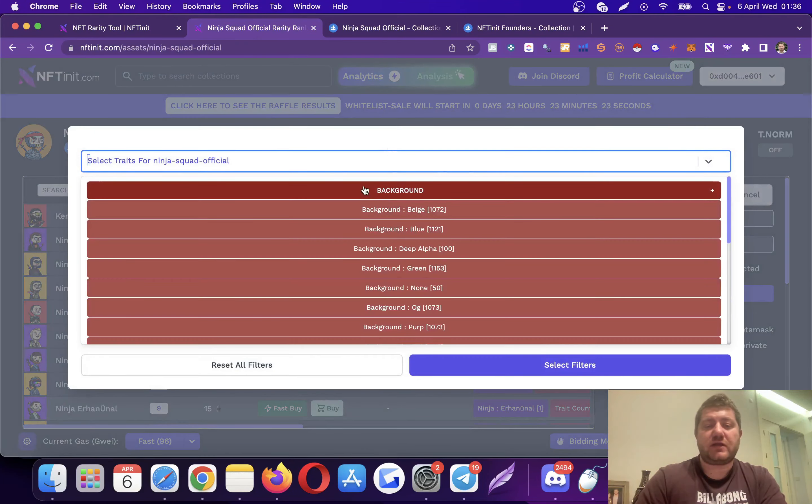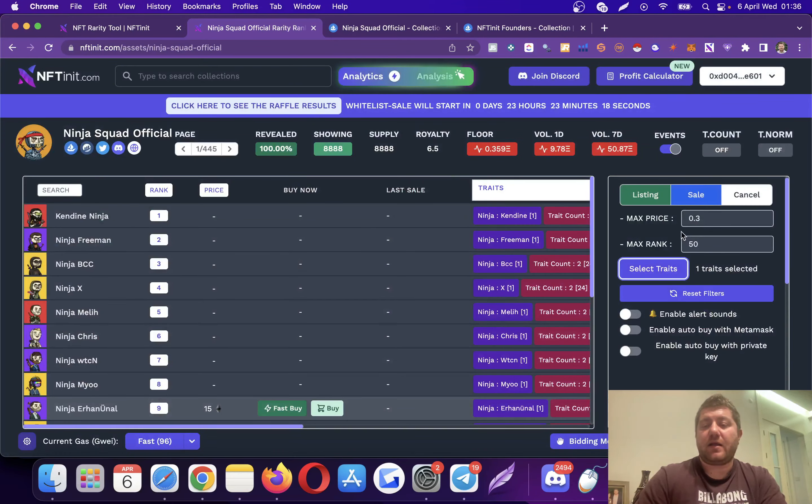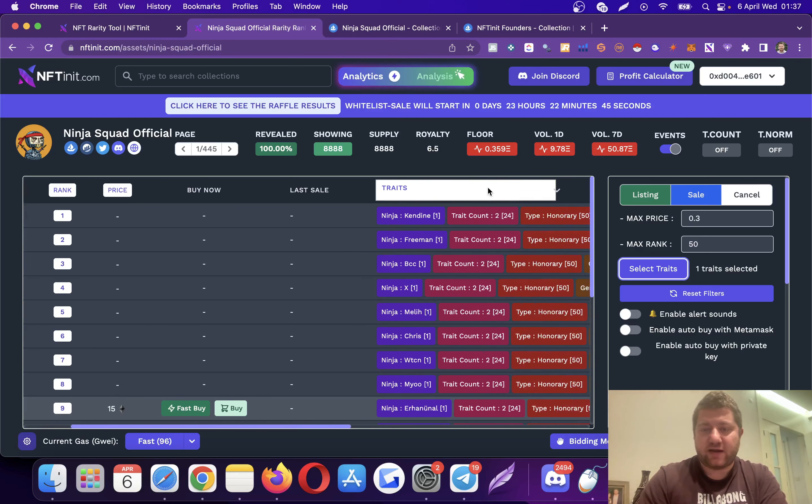What you can do is go to this collection and type the trait name here — 'deep alpha' — and then you can enable sound alarms for free users, enable auto buy with MetaMask for lifetime members, or enable auto buy with private key for founder members. The system keeps the tabs open, and whenever an NFT in this criteria with the selected trait gets listed, the system buys it for you. You can also check the floor price of those special NFTs using the trait filters.